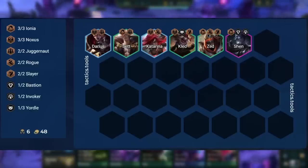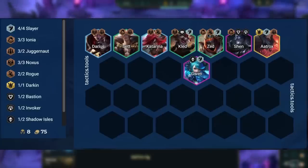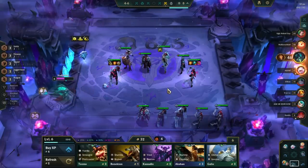We are trying to 3-star Zed, Katarina, Set, and Kled, therefore we want to slow roll at level 6 with this comp. Once you hit at least 3-star Zed you will level up and add in more Slayers for even more damage to Zed. There are a couple of other final boards we can run depending on our augments, which we'll get into later in the video.